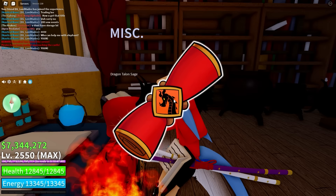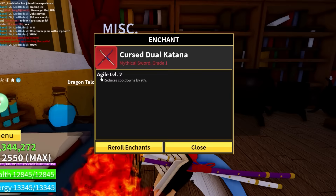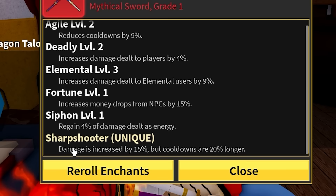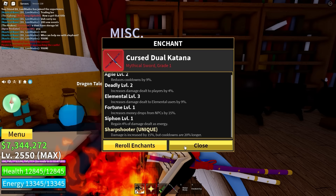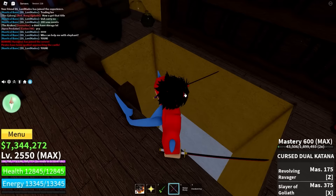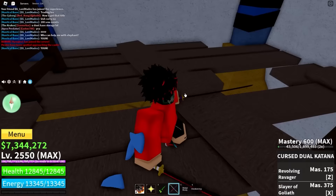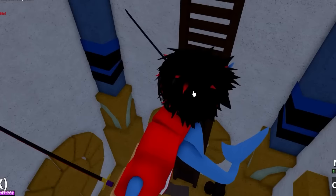We have five mythical scrolls — let's reroll. We got: reduce cooldowns by 9%, increase damage dealt by 4%. But the unique is: damage is increased by 15% but cooldowns are 20% longer. We literally just got the same sword back. Let's go see how much damage it actually does.